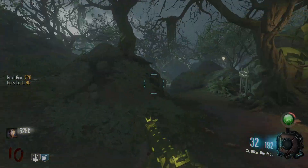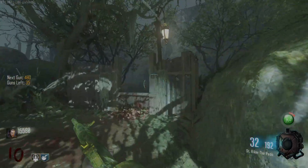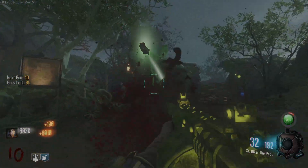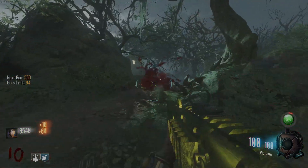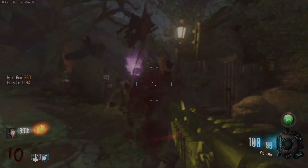We got the striker pack-a-punched — I think this thing has a horrible reload speed, but obviously stock option is just insane. Stock option is for sure the MVP of the game right now. Now we got this thing — it's called the Vibrator. A hundred bullets in the magazine on a shotgun — if that's not broken, I don't know what is. Now we got an RPG.